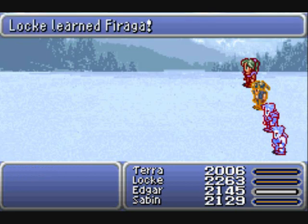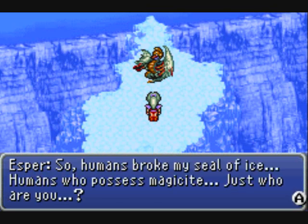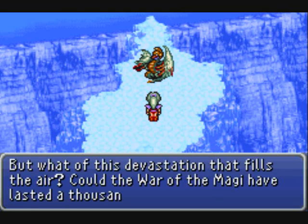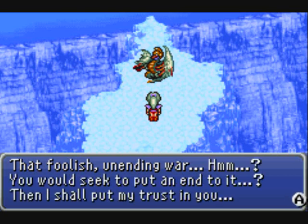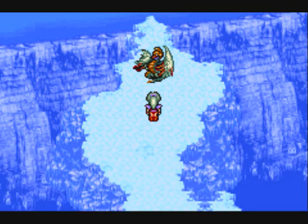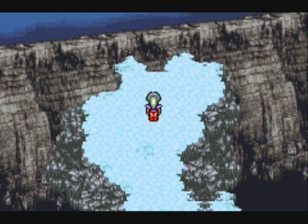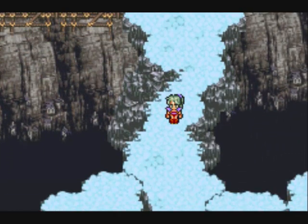I swear some of these battles are not as easy as I'm making them out to be. We fought him out completely. He trusts us now at least, and we get the Valid Garmander Magicite - I'll be showing these off a little bit later. The cliff's fallen off him - oh great, he was holding up a boss!